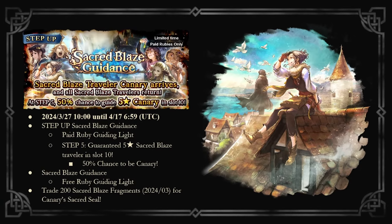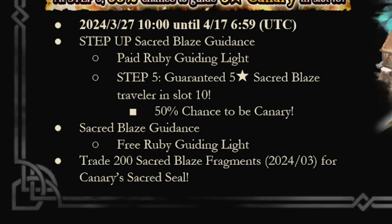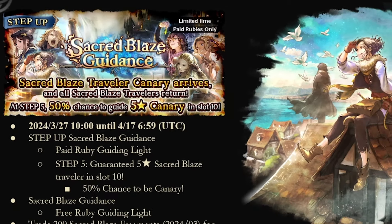But considering she is a Sacred Blaze unit and their banners are expensive with 200 pulls for sparking, there would be a lot of people considering not pulling her. But Lian and Xenia, who are also in that banner, can also profit from Kenry, so maybe doing a few pulls won't be that bad.